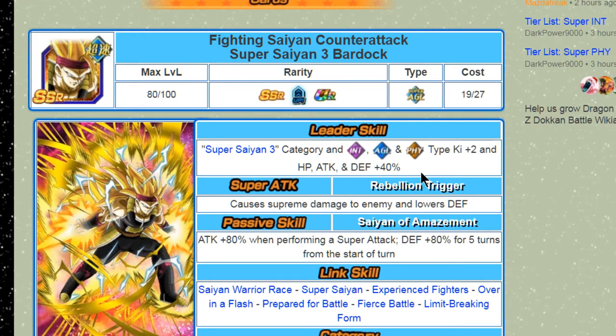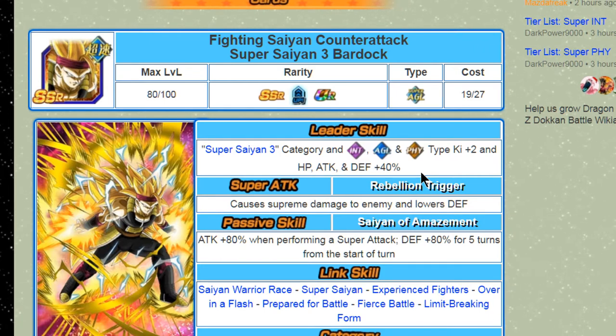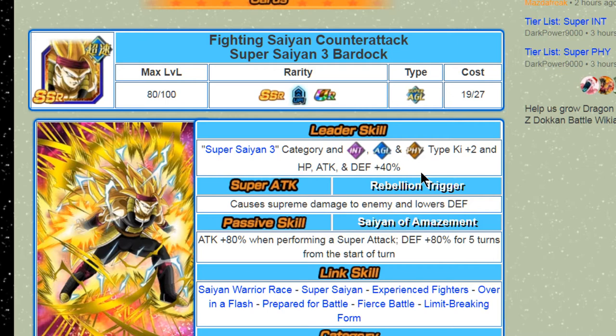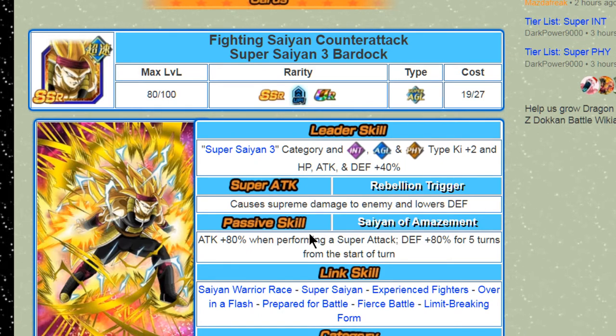He gives an interesting mix — the same boost to three different attribute types and Super Saiyan 3 category. This guy will specifically be for Super Saiyan 3 teams. There's no reason to run him as a leader if you don't plan on a full Super Saiyan 3 team. If you're running a mixed team, cards like the LR Goku with HP, attack, and defense plus 100 for all types at ki plus three, or Super Vegeto at ki plus three, HP, attack, and defense plus 50 percent for all super types, will definitely trump this one.